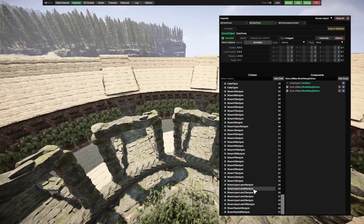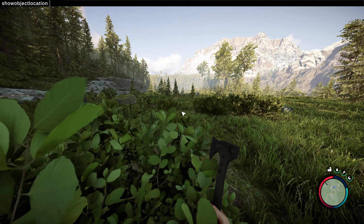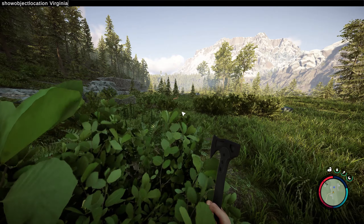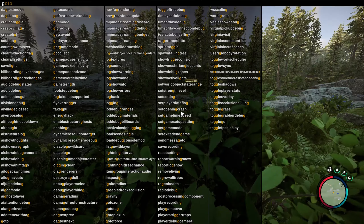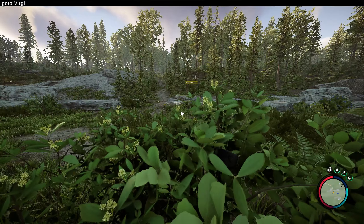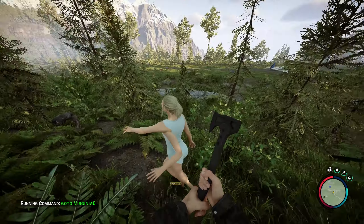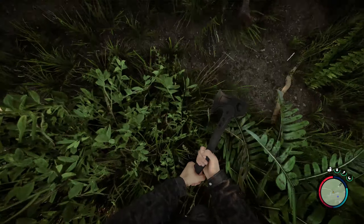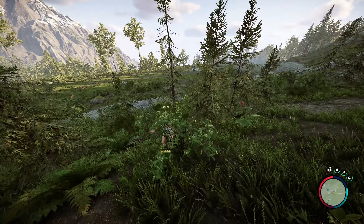Speaking of Virginia, if you ever find yourself looking for her and she doesn't have a GPS tracker, we can use these commands on the game object 'Virginia Zero' to locate her on the map. Be warned when teleporting to her — she can push you under the map or even between cliffs and rocks. This is a great set of commands if you haven't befriended her yet, because she can easily disappear quickly without notice.